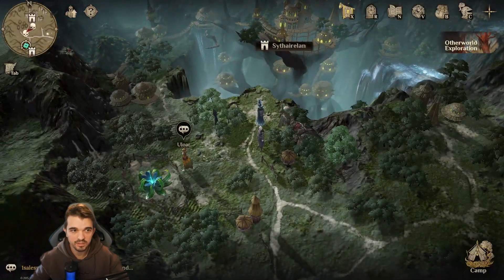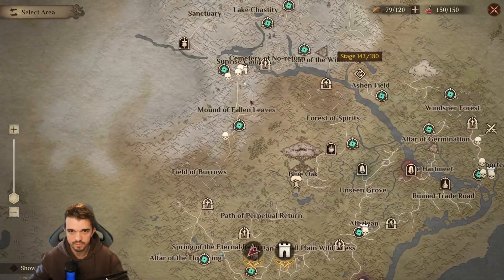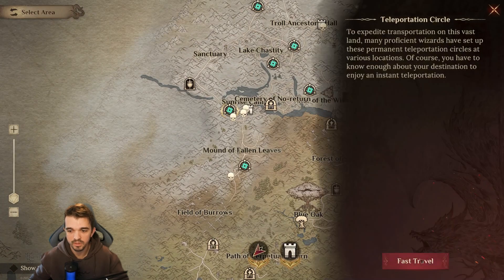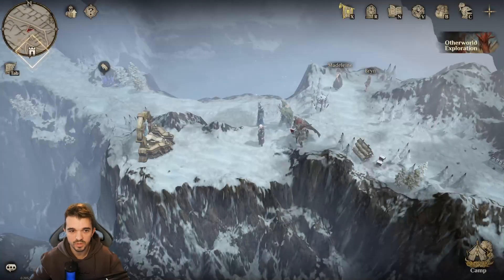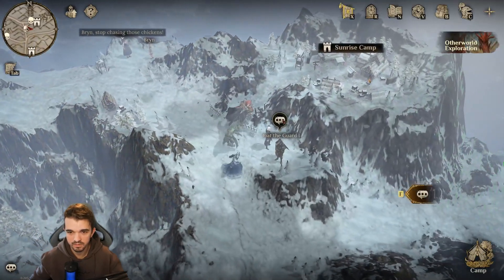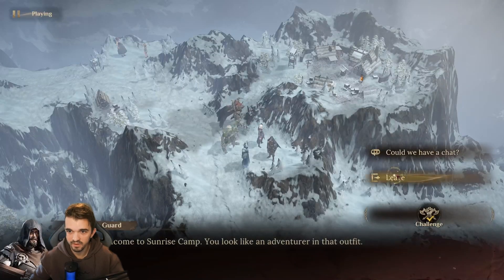Next, we're going to leave this place and we can go up here on the top to farm those three there. In here, we have this guy — Feed the Guard, which is level 55.